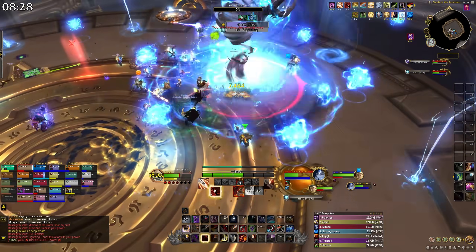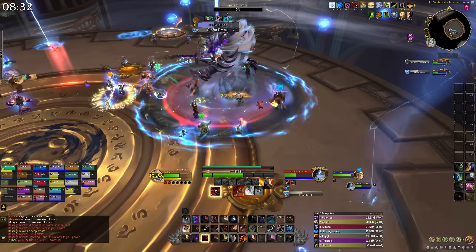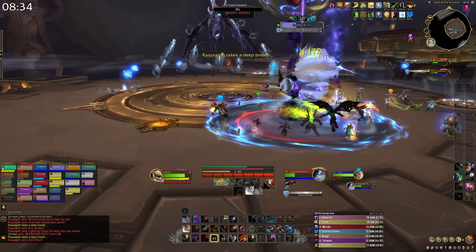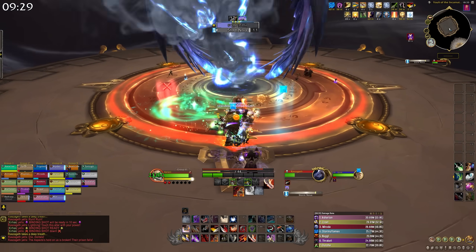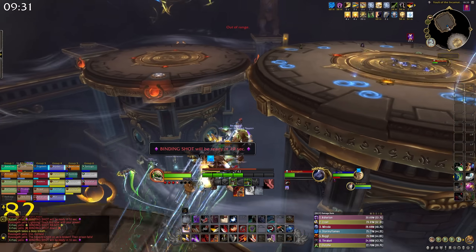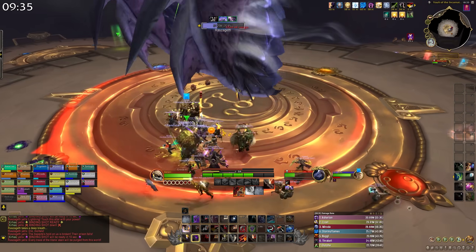On heroic mode, you'll get two adds in this phase, so split your DPS. Make sure the small adds never reach the big adds, and you need to kill the two big adds at the same time — when one dies, the other gets a big buff, so kill them together. When you're done on this platform, you'll get knocked back to the main platform, so line yourself up properly.